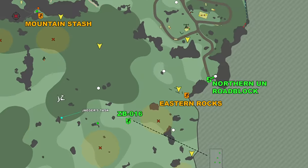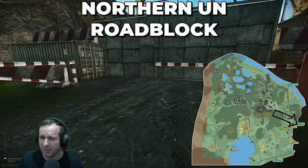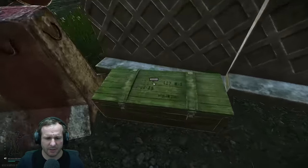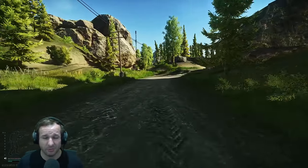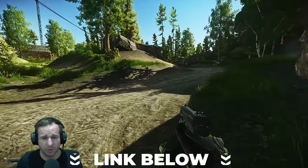Down here is Northern Roadblock — another one of the extracts. It's one of the new ones but it's only available if you spawn on one side of the map. There's a hidden stash somewhere around here and also a weapon crate. Hidden stashes — I'm not going to show them all here; I'm nearly finished making a full guide covering every hidden stash for the new woods.